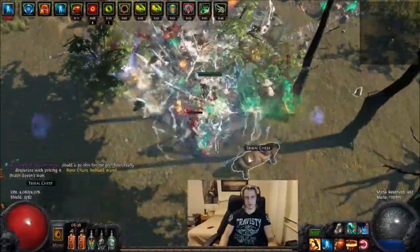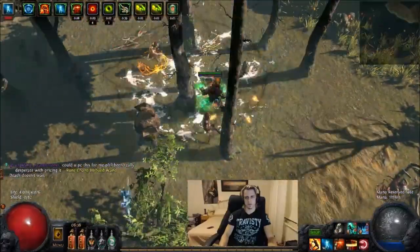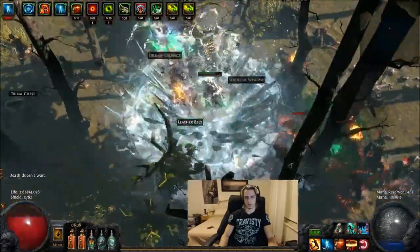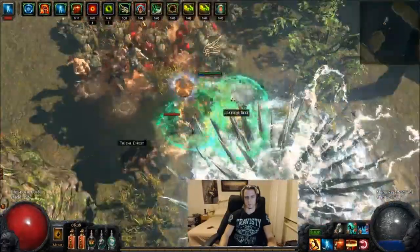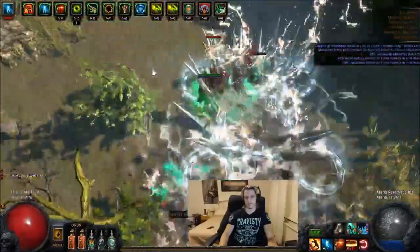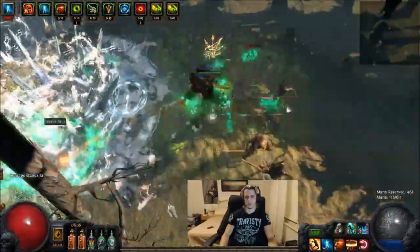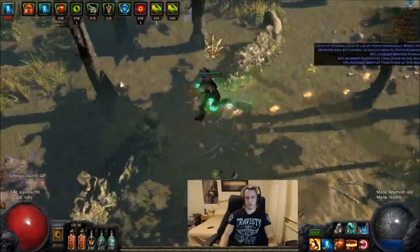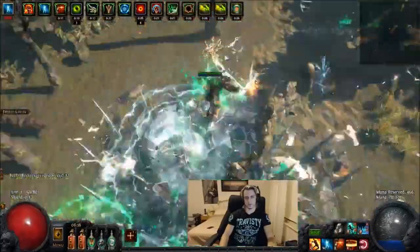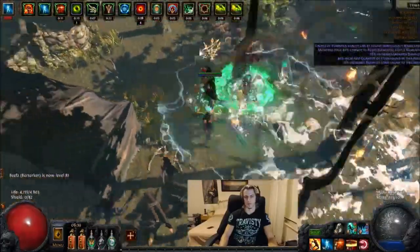One of the other pros of a build like this is you can use Ice Crash, Sunder, and Ground Slam all interchangeably as you see fit. If Earthquake just isn't your gem and you love Ice Crash, you can shove it in there. Ice Crash will do more cold damage so the freeze will be longer and shatters more reliable, but it has that minus 25% attack speed so it's a bit clunkier. I found Earthquake probably clears the fastest, and Ice Crash is really competitive with it too.